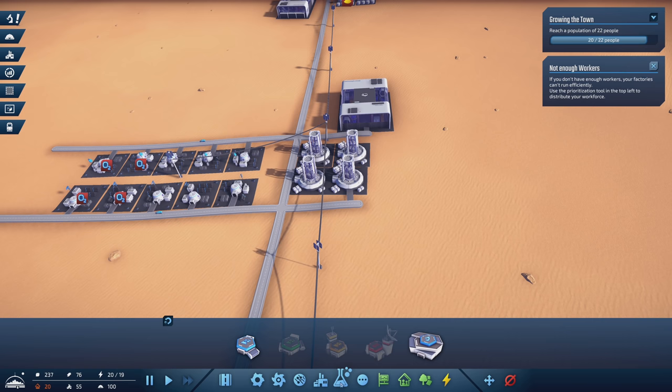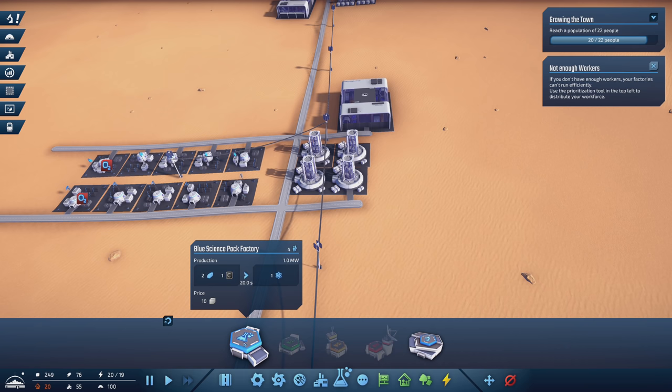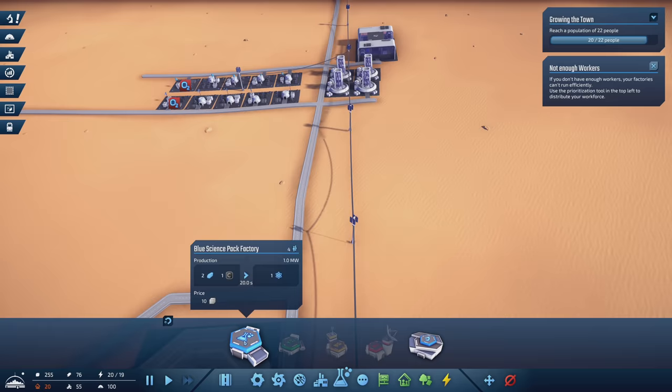One of the things we need to do is start researching so that we can get additional buildings. You see all these different buildings here that are grayed out — they need to be researched, just like any other game. But this one's a little different. If you're familiar with Factorio, you'll be familiar with how the science system works. We're going to generate blue science, green science packs, yellow science packs, and red science packs. They all get generated from buildings based on certain inputs, and then they all get processed at the research lab.